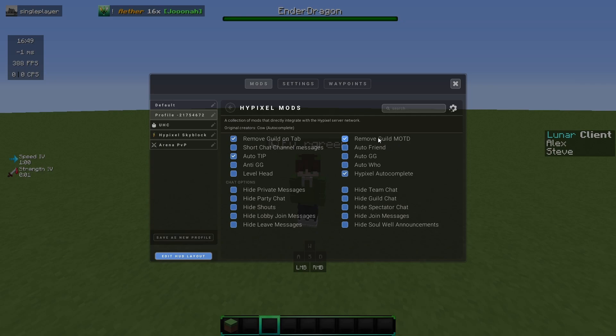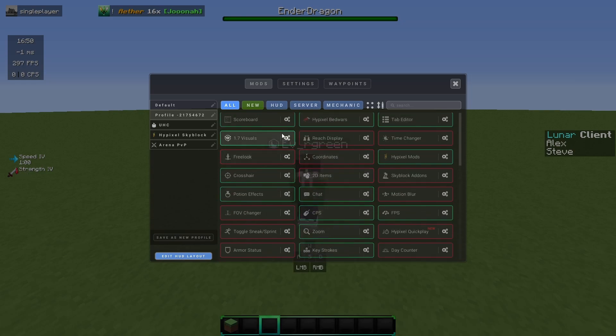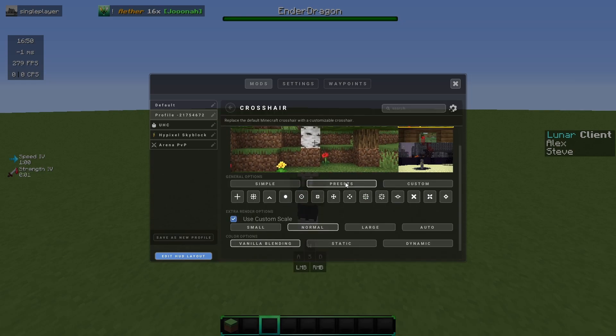Under lighting, I do like to have mine on full bright — it's very helpful, it boosts gamma and stuff. Crosshair is quite important; I just use the default one but in a smaller version.